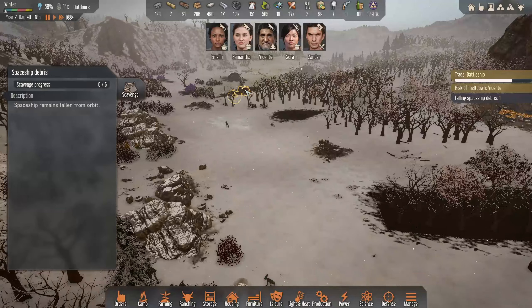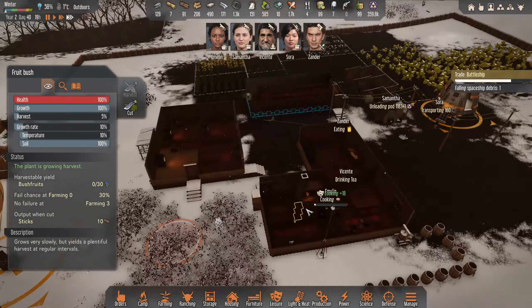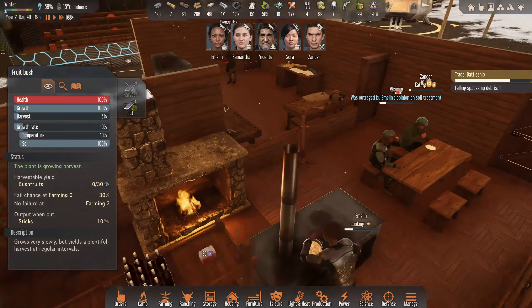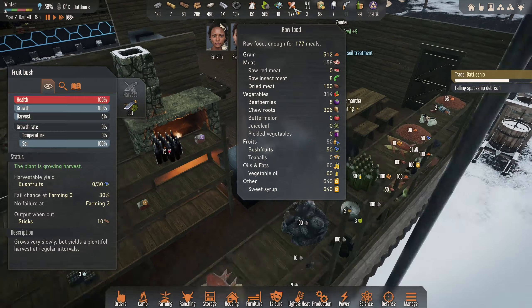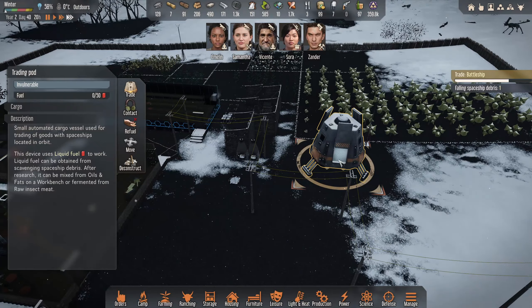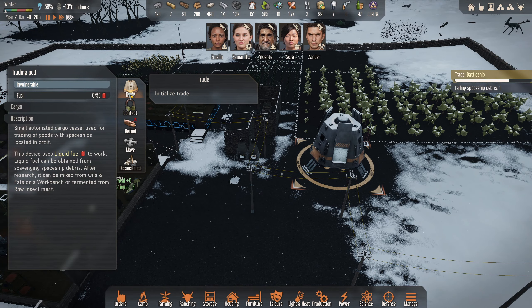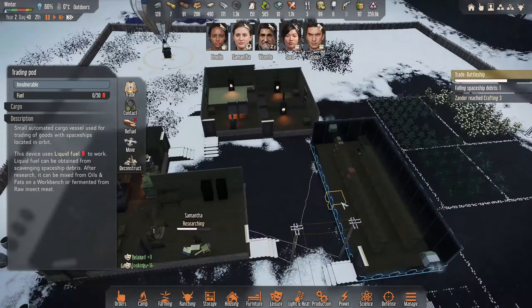Another debris over there as well which is ideal - so we've got two over here. We're going to need them eventually so it is good that they do come down as well. How are we doing Emeline? Some more porridge on the go? We've got to still get through this winter but I think we're fine. We've got the syrups, we've got 50 bush fruit worst case as well - they can eat that. Look at this - 459k! Absolutely smashing it.